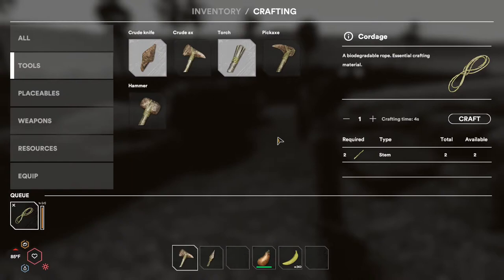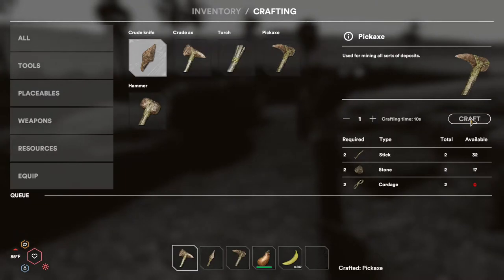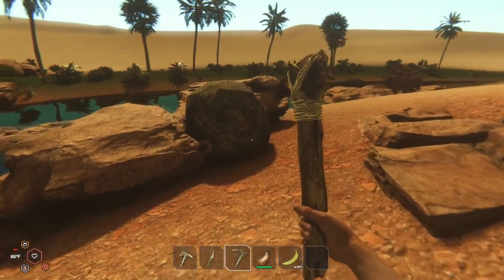Once you've got all those resources available you simply craft it here in the crafting menu. We've got our pickaxe so we can go ahead and equip that.